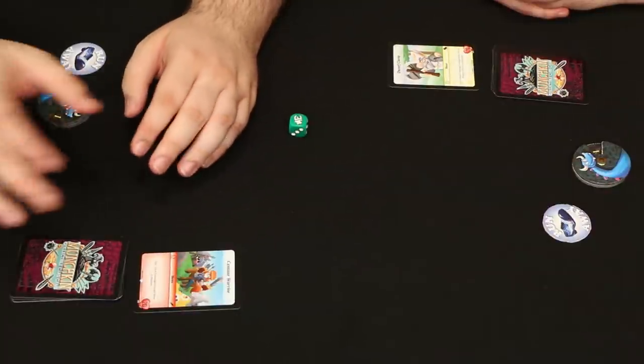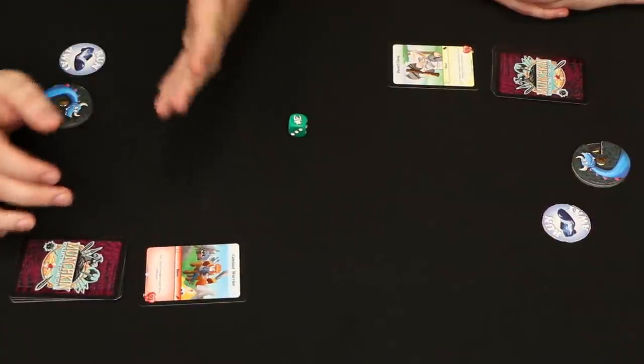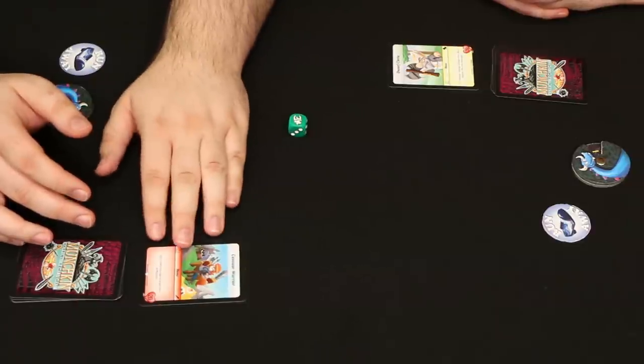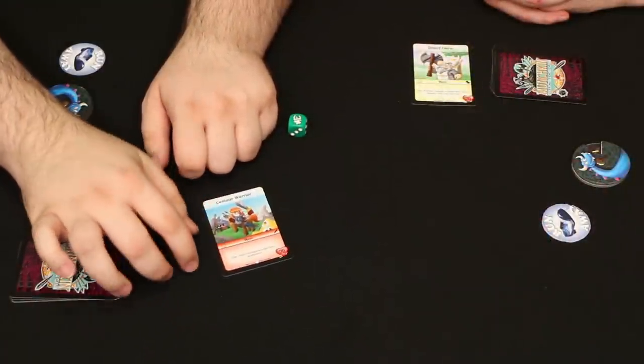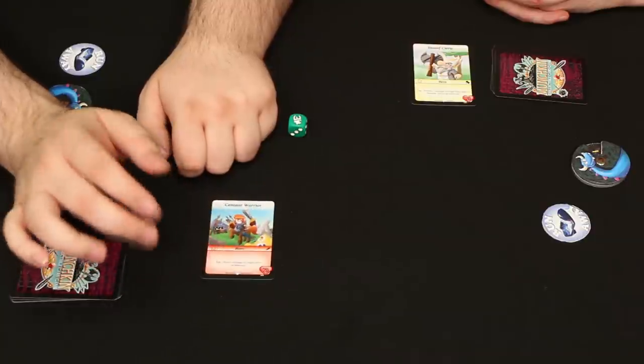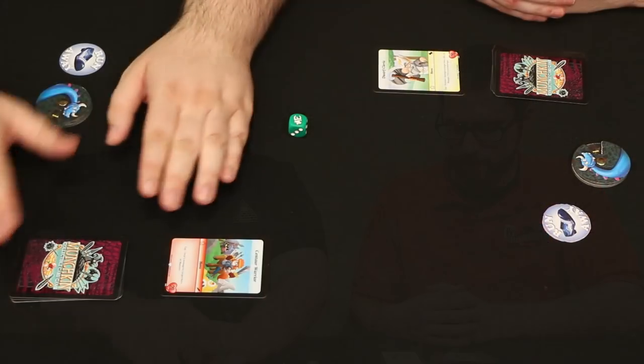It's a two-player Munchkin experience, set in the Munchkin universe, but it's not Munchkin. Just like Munchkin is a parody of RPGs, the Munchkin Collectible Card Game is a parody of collectible card games. You have a hero that you start with and you can build your deck around that hero. I've got the Centaur Warrior, and you are the Dwarf Cleric.